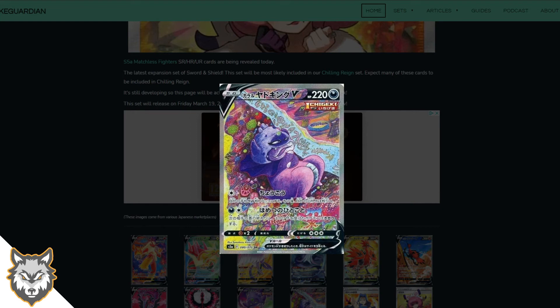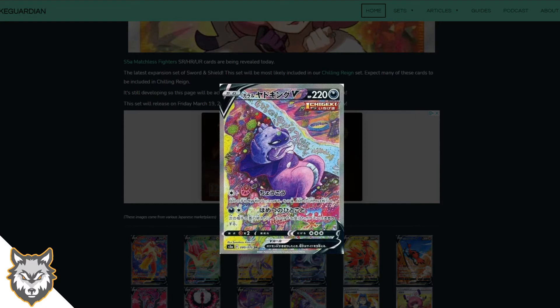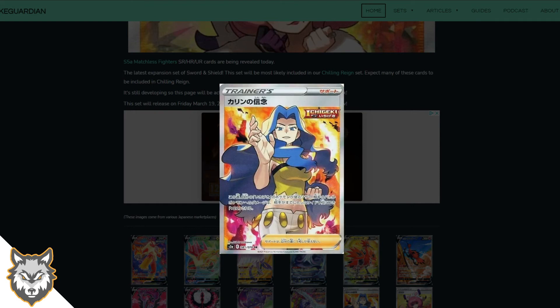Then we get the Galarian Slowking alternate art — this is some of the best art in Pokemon. Who needs shiny Pokemon, who needs shiny vault — we've got Battle Styles and soon to be Chilling Reign. Absolutely amazing card. It's kind of like pencil art; I don't know how to describe it but it looks amazing.